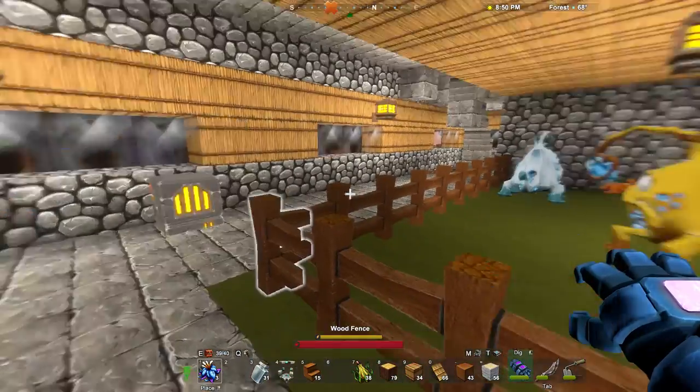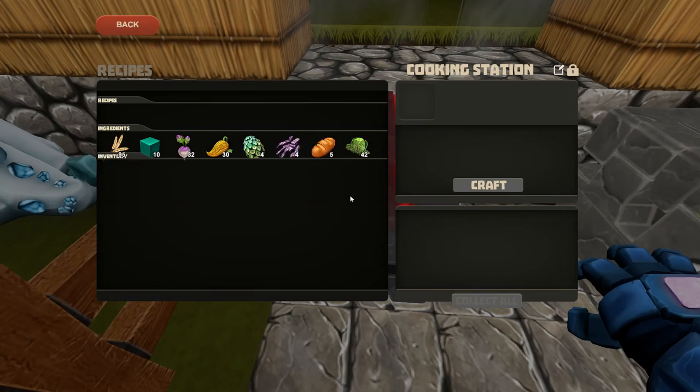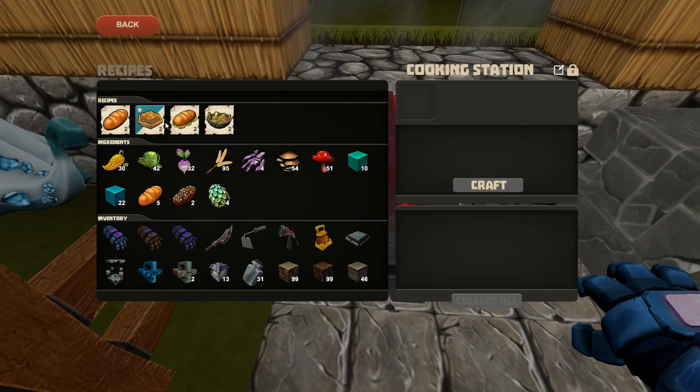So how do you cook? Well, first you need a cooking station, like this one right here. You click the F button and here you'll have a number of recipes. As far as I know, these are all the recipes that there are.